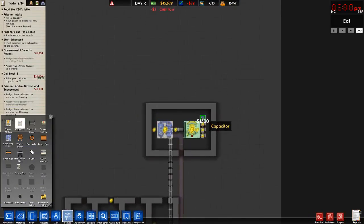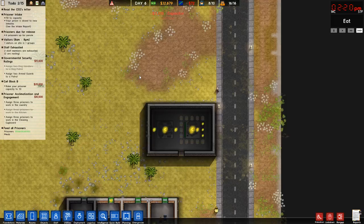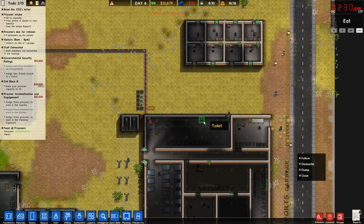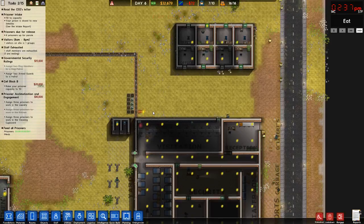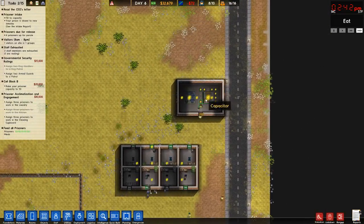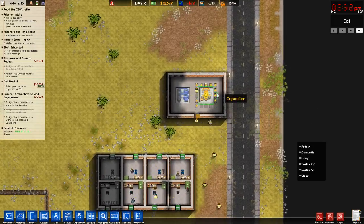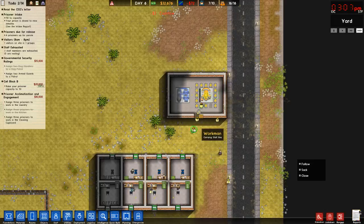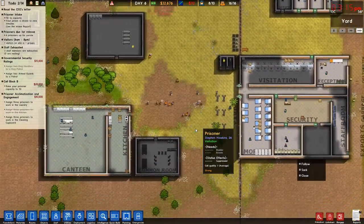We kind of ran out of power. There's another toilet over there. Let's turn it back on — let's see, all of them are on. They're all on, so we shouldn't run out of power now.